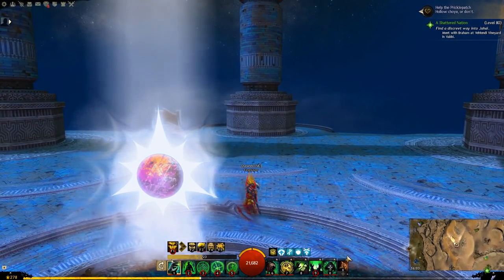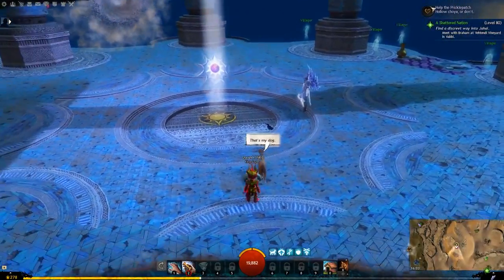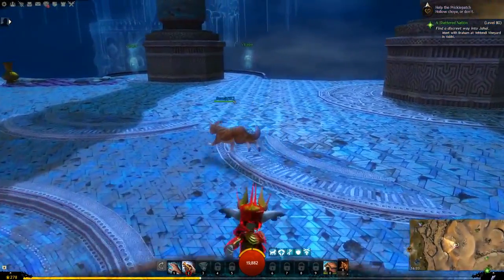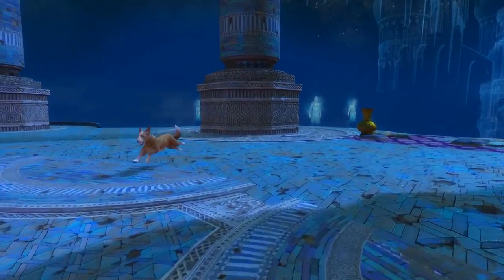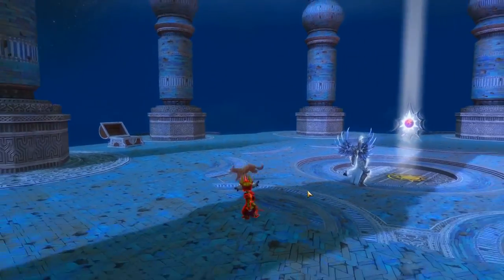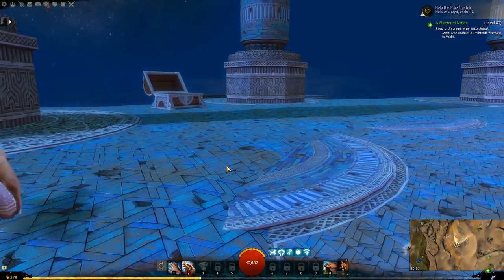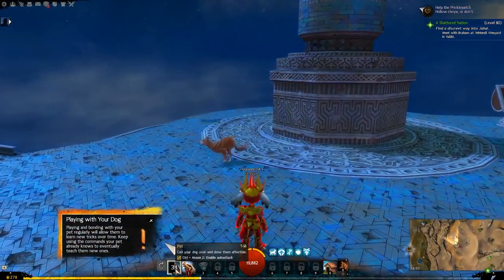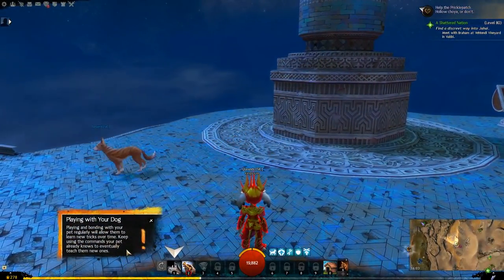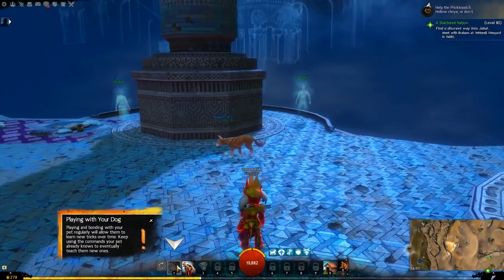There we go. Oh my god, that's my dog! Okay, there's a player here but let's just keep going. This is what he looks like. Those are the commands your pet already knows, and you can teach them new ones.